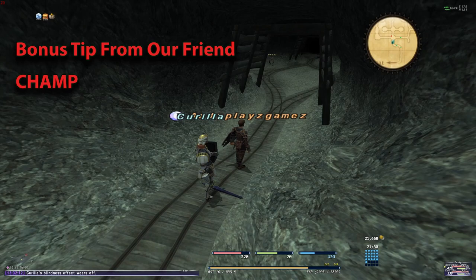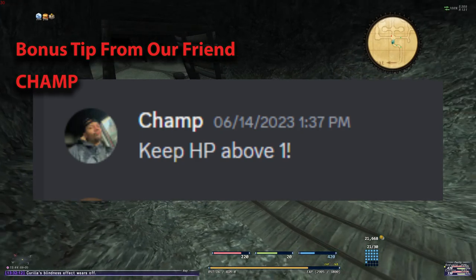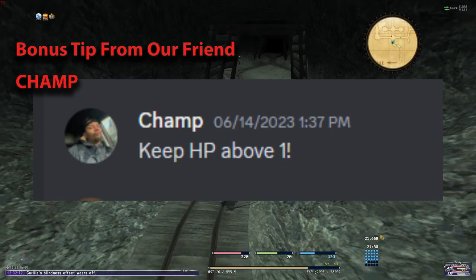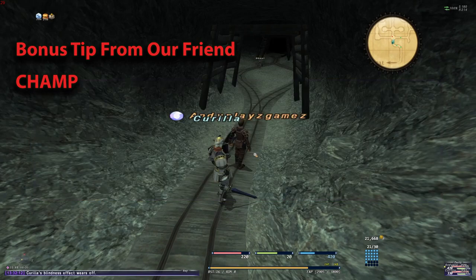And finally, a bonus tip — tip number 11 — from the very special, very famous champ on our CatEye server. He says: don't let your HP hit zero. There you go. Thanks champ, I appreciate you. Don't let your HP hit zero.